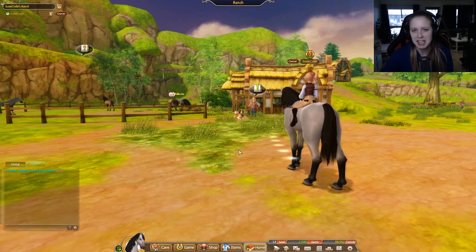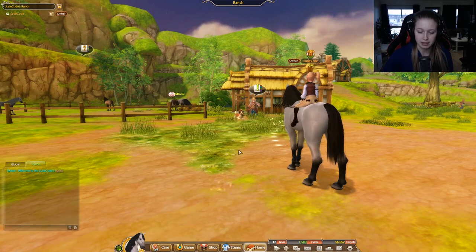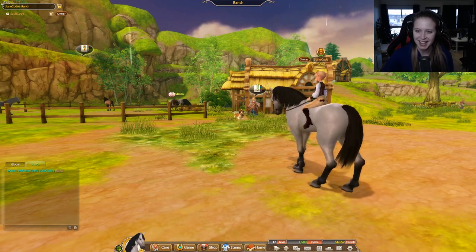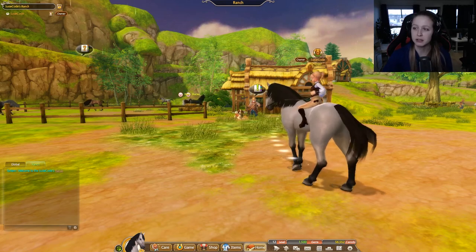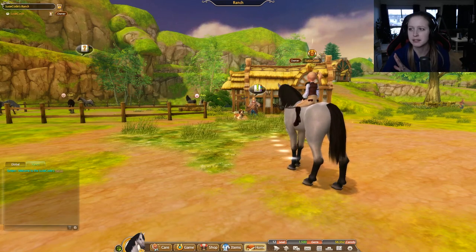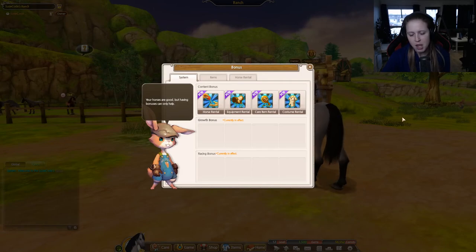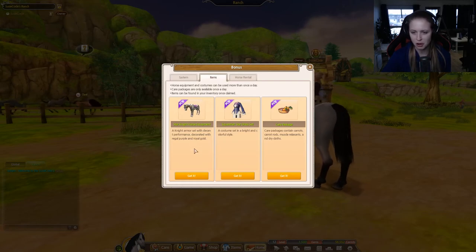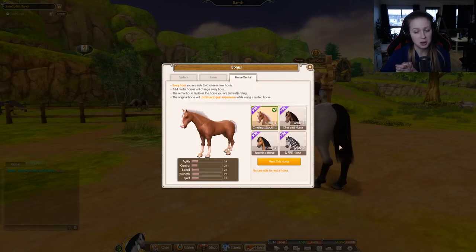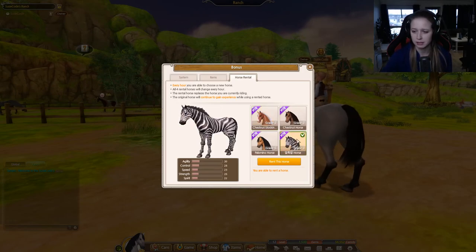I've been investigating a bit and there are several features I haven't tested out yet. For example, I noticed that if you click on the information bonus section, you have daily quest and quest options. If you click on bonus you can actually rent things — you can rent star knight horse equipment, a star dress set package, and you can also rent a horse. Look at that, we have a zebra — what happens if you click it?